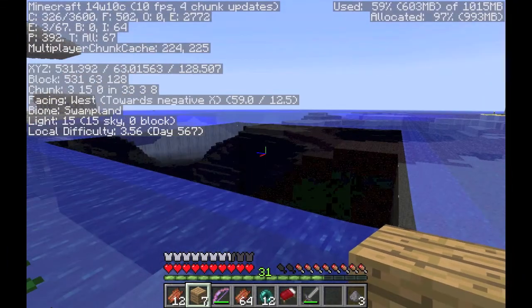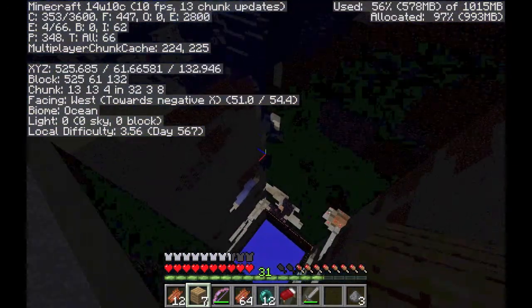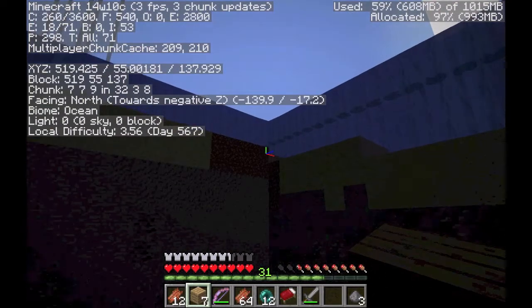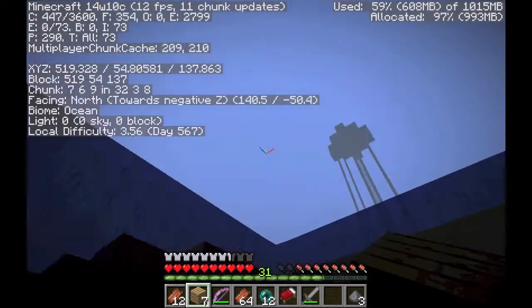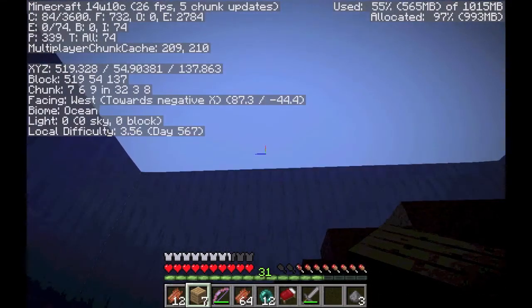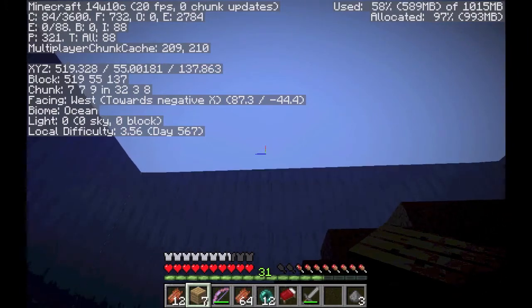When you've got something like this — in fact I'll even jump in there — something is weird. My screen's bobbing up and down and I'm not touching the keyboard. I can't swim back up; I'm stuck here. There's not much I can really do. The only way to get out is by switching to creative or teleporting myself, which is what I did last time. So this chunk is pretty much ruined.